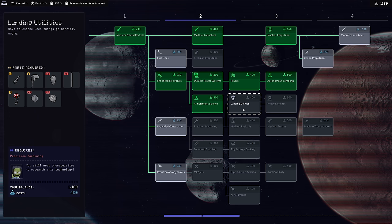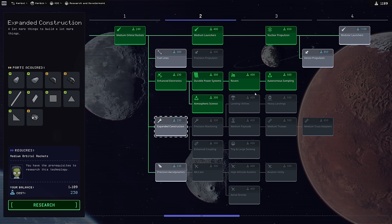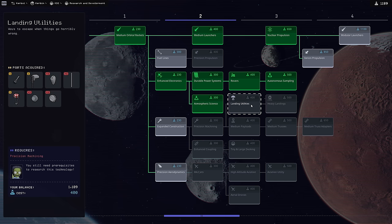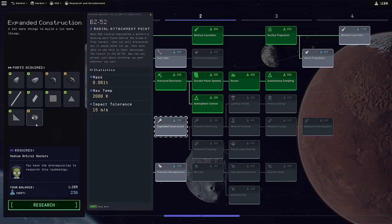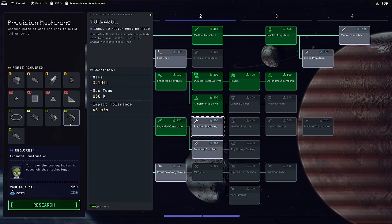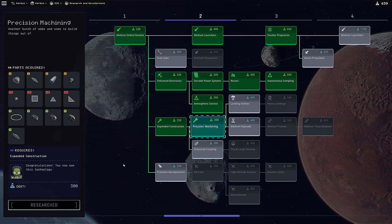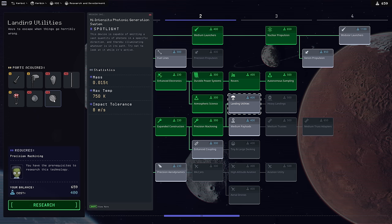I want to get Expanded Construction and Precise Machining and Landing Utilities. I'd love to get to Heavy Landings because that would give me the landing legs I want, but we don't have enough collective science to get there. Duna has an atmosphere and higher gravity than the Mun, so we need to be very careful with landing - we have Kerbals, we have to come back. Expanded Construction doesn't really unlock many parts we'll use, but it unlocks Precision Machining, which gives us the TBR-400L I'm going to use today, plus the adapter plate and multi-point connectors. Landing Utilities gives us the telescoping ladder and some extra lights.